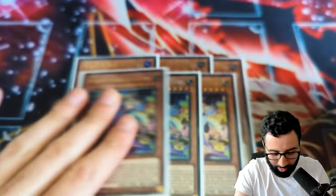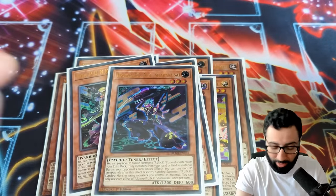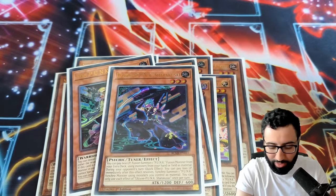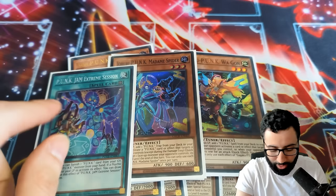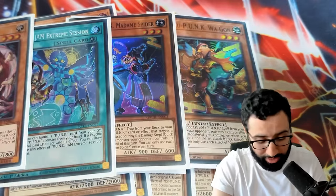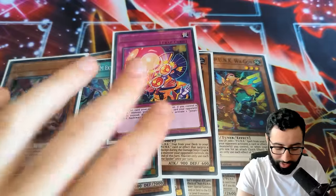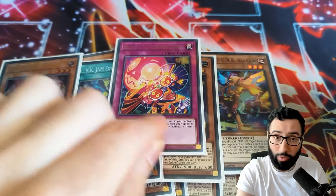We got three Zayamon, three mixed rarity Foxy Tunes, three Ogre Dancers — the searcher of the deck. Two Deer Note because one isn't enough and you might run out. One Sharakusai — I was thinking about playing multiples but one should be enough. Then the rest of the punk one-offs: the Wagon, the Field Spell Searcher, the Madam Spider, the Field Spell itself, Ghost Ogre — an honorary punk monster because it's searchable — and the one-off Gabu. Or Nashiwari. This is the destroy one, not the negate one.